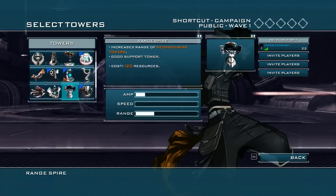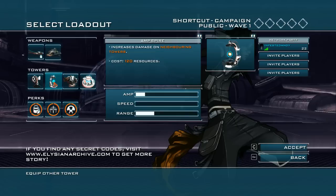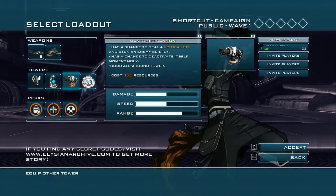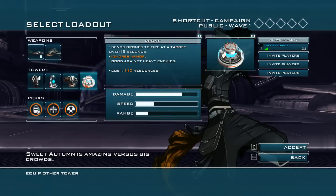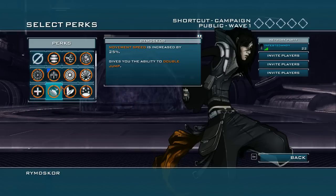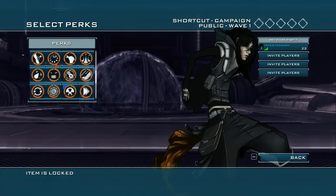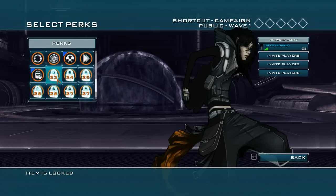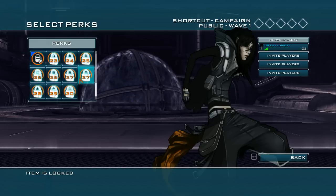So you have your towers. A combo I really enjoy is the rockets for AOE, the amp spire for increased damage, and this is a new weapon — the makeshift cannon. It has a chance to deal a critical hit and stun enemies briefly, but has a chance to deactivate itself momentarily. Good all-around tower. There's a bunch of perks too — it takes a while to level up in this game.